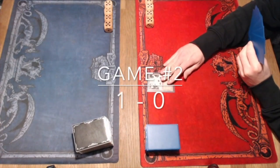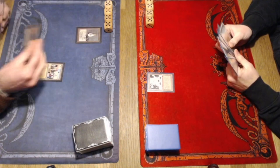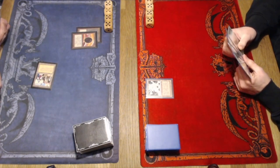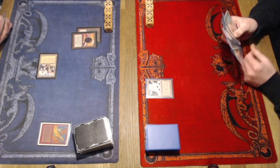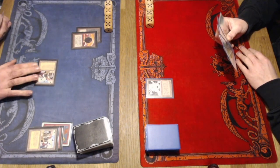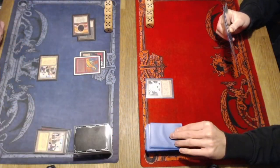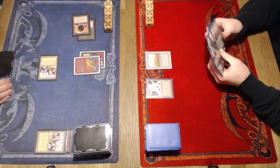Game number two, here we go. There we see the Mishra's Factory again, just like game one, for Remco. Then Vilko: Bazaar of Baghdad, Mox Pearl, Mox Jet — and of course the activation of the Bazaar, drawing two cards and discarding three. Let's see what he puts in the bin — Shivan Dragon, probably going to put a lot of fatties in there. We didn't see an All Hallows Eve in game one; it would be nice to see it in game two. Look at that Abyss in the hand of Remco — that's going to be a really good card against Vilko's deck. And there's an Animate Dead. Another Shivan Dragon turn one! It's amazing. Game one Shivan Dragon turn one, game two Shivan Dragon — very stylish.